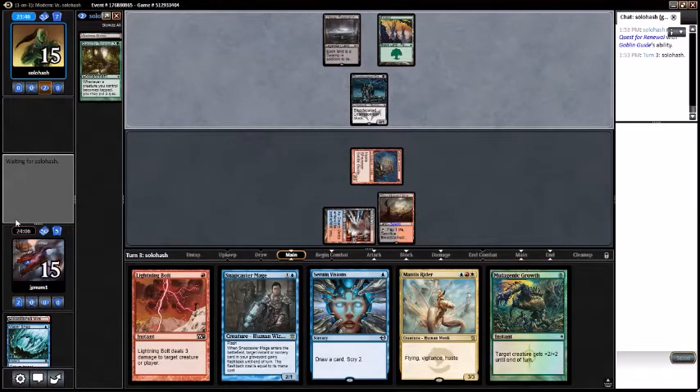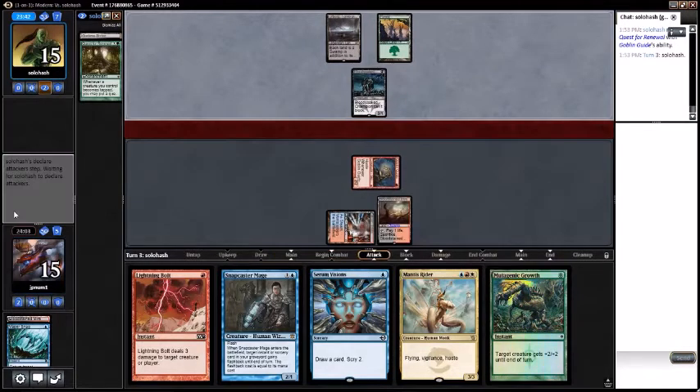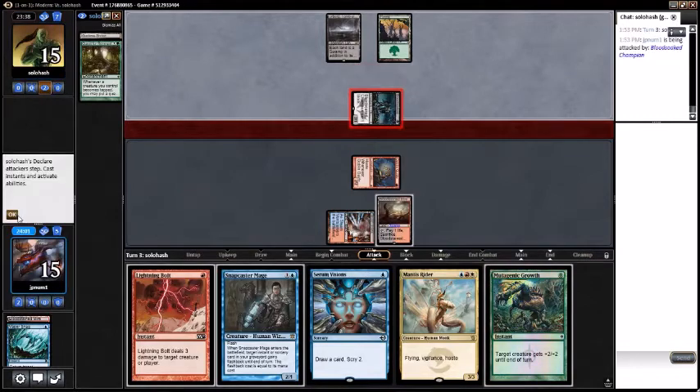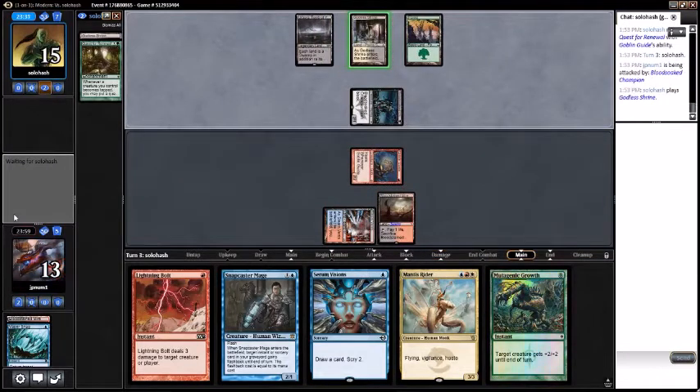Really would like to draw a prowess creature — another land would be good. I'll go ahead and pass turn, attack for two. I'm assuming they attack since I can't block. Fall to 13. I'm going to play Godless Shrine tapped — another Pain Seer.